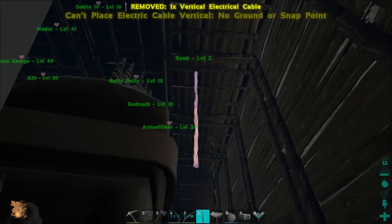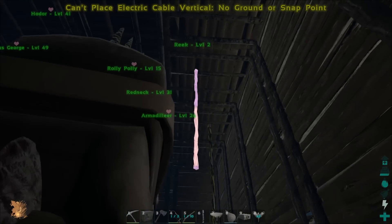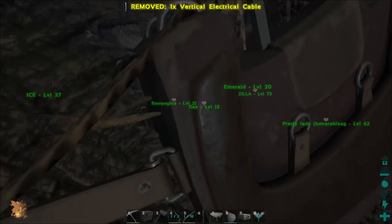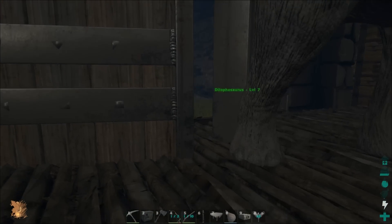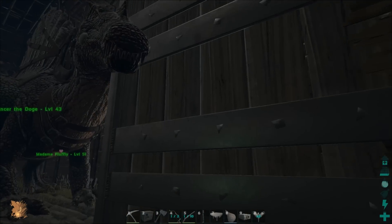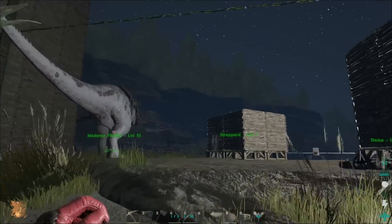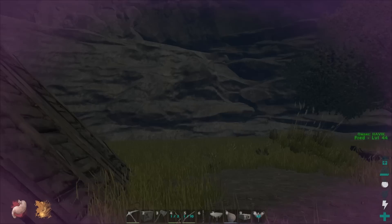Let's see if we can stand on this. There we go, we should be good. Keep moving. Let's get lights up and running in this building. Of course it's gonna be daytime in a second, but you guys will get the general idea — see how the light just brightens up the whole area. That's basically what we want.